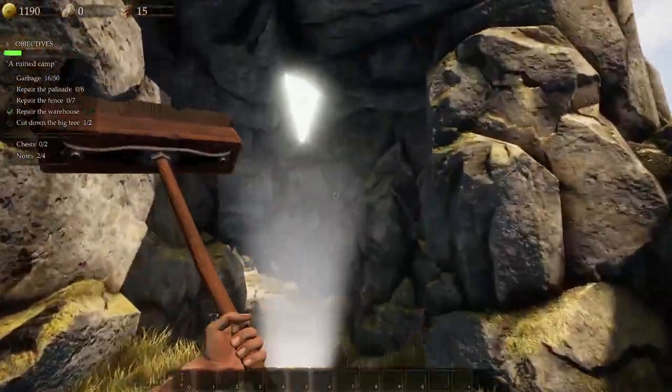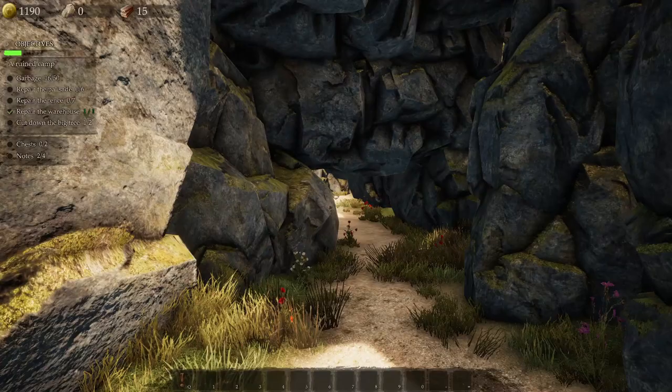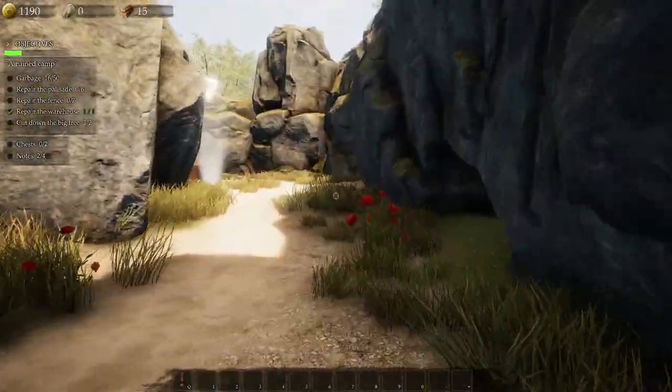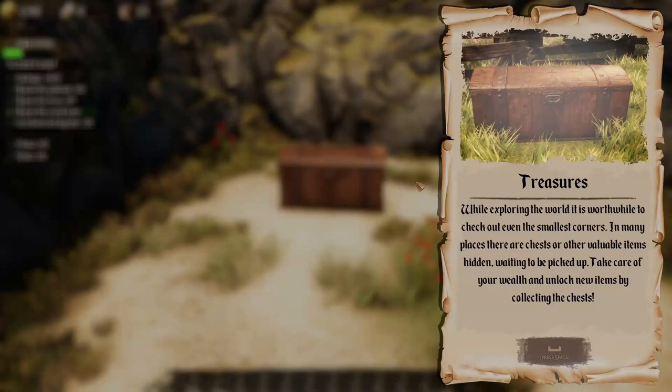What is down here? Sometimes you may come across a collapsed or hard to reach passage — press left control to crouch. What's in here? Oh hello — secret chest! Treasures. While exploring the world it's worthwhile to check out even the smallest corners. In many places there are chests or valuable items hidden, waiting to be picked up. Take care of your wealth and unlock new items by collecting the chests.